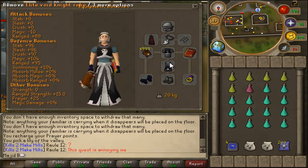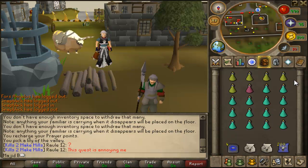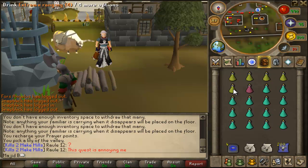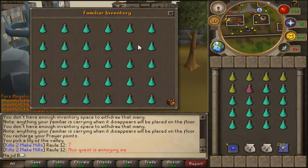This slot is for prayer and this is for prayer as well, so I recommend finishing that quest. Your setup should look something like this. For range pots — since I have extreme range I don't need a lot — I think I'm gonna pray berserker just to keep more range potions.